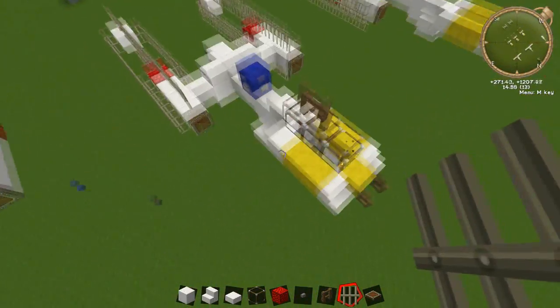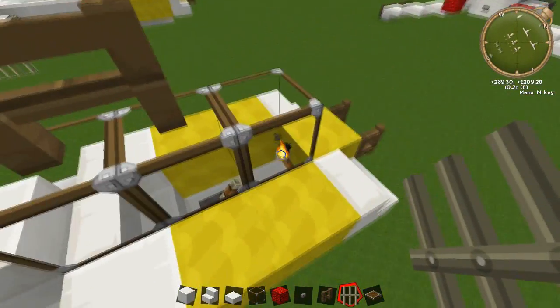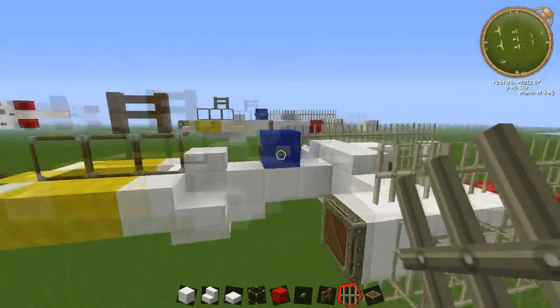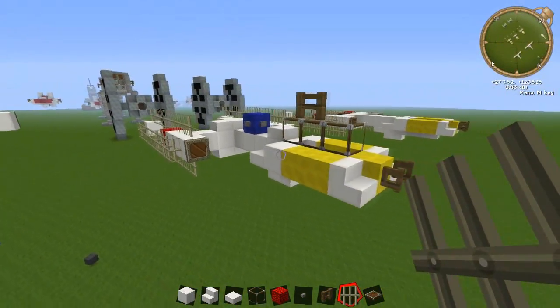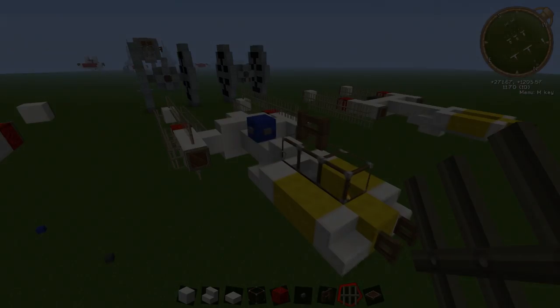That's all there is to this build — it's not too difficult. You can also put stairs inside your cockpit, add a lever, and put a torch in there so it's nicely lit up at night. That's all there is for this build, it's really easy. If you guys enjoyed this video then comment, like, and subscribe — that'd be amazing. See you guys on the next one!